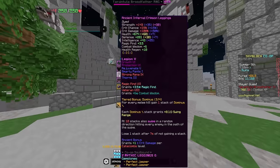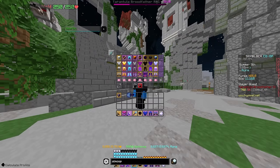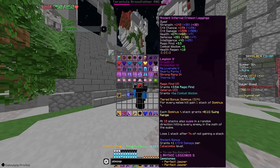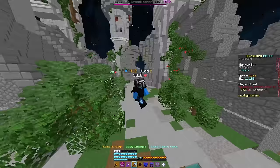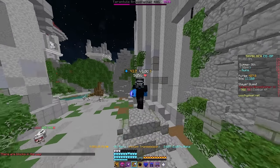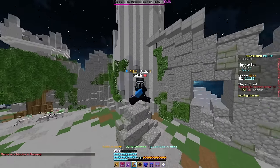Sorrow will give the same magic find as Crimson, but not as much damage. You should also be going for magic find on your equipment if possible — preferably magic find 10 on all your pieces, except for the necklace, which should be a Rift necklace, which will give you 8 magic find.